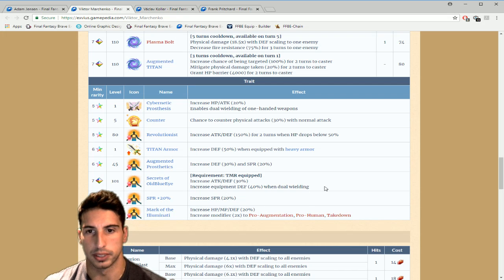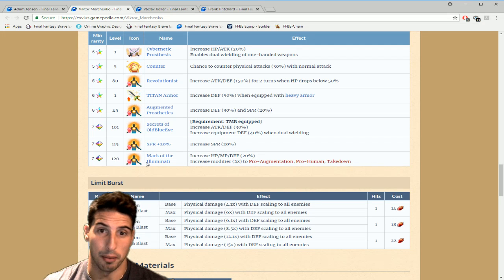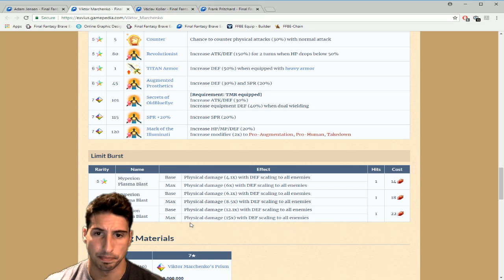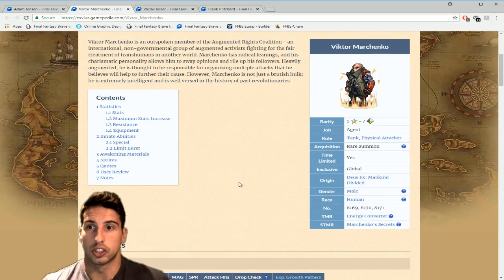At level 120, Mark of the Illuminati increases HP, MP, and defense by 20% and boosts the modifiers on Pro Augmentation, Pro Human, and Takedown to a two-times multiplier — really really good. His limit burst, Hyperion Plasma Blast, deals physical damage 15 times multiplier with defense scaling to all enemies in a one-hit move. This guy Victor Marchenko looks really really good.